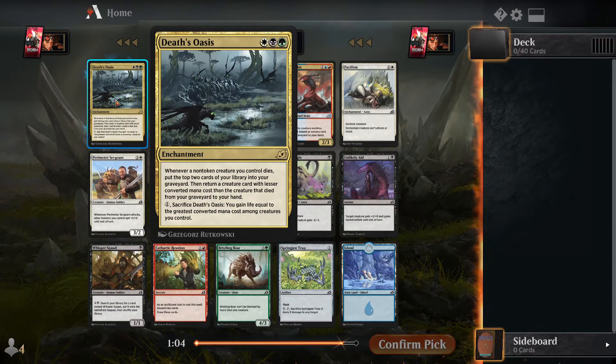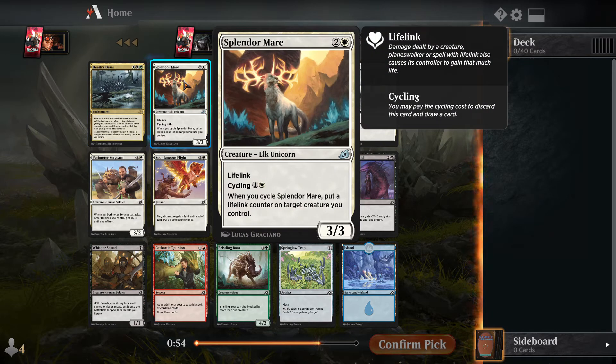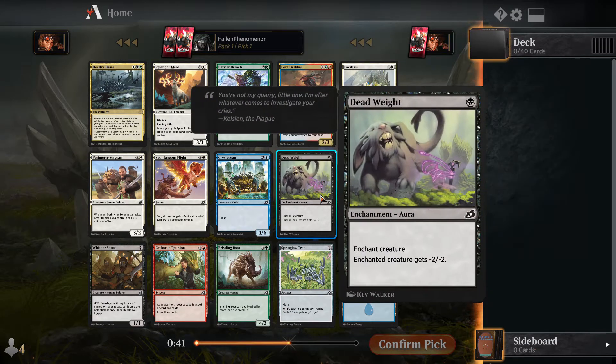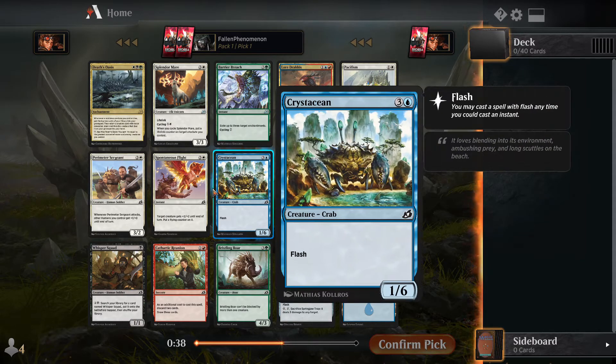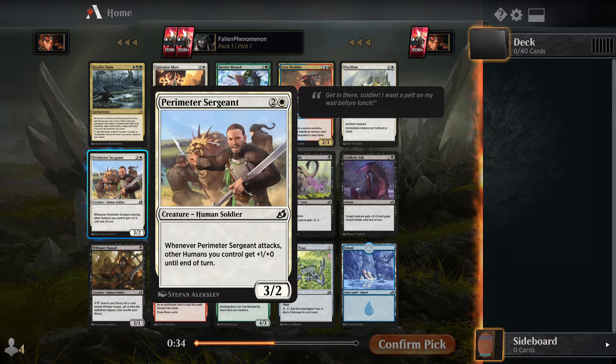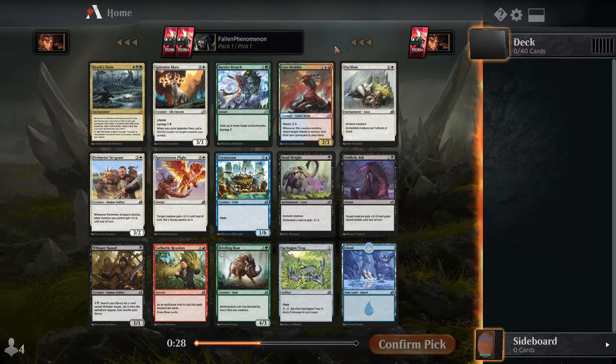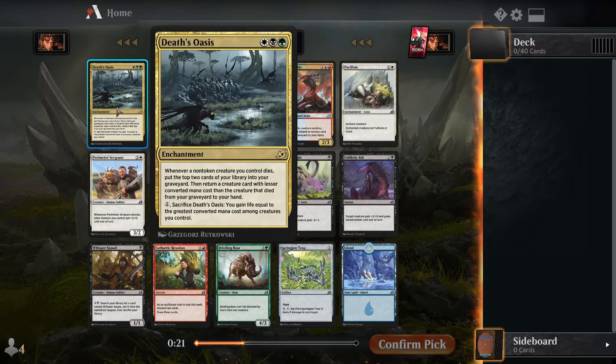Let's see what happens and read some signals. Death of Aces — whenever a non-creature you control dies you roll the top two. Trying to trigger with lesser creatures, that seems like a cool card but probably a lot of work to get going. Three-three lifelink for three is very good. Cycling payoff — Lord Dracus — I want to say is going to be really good. Pacifism is always good, dead weight's a good card but seems to go late.